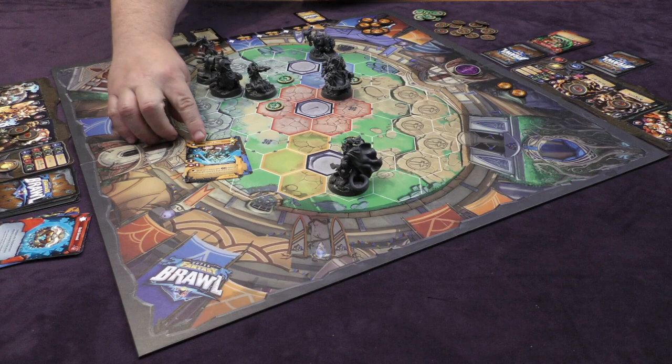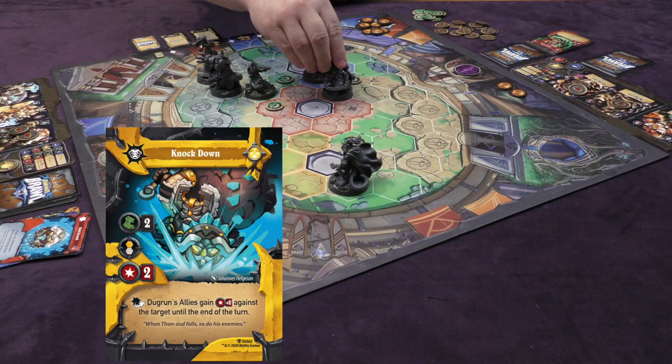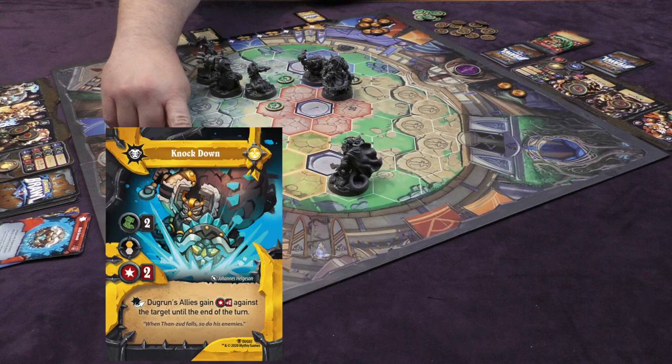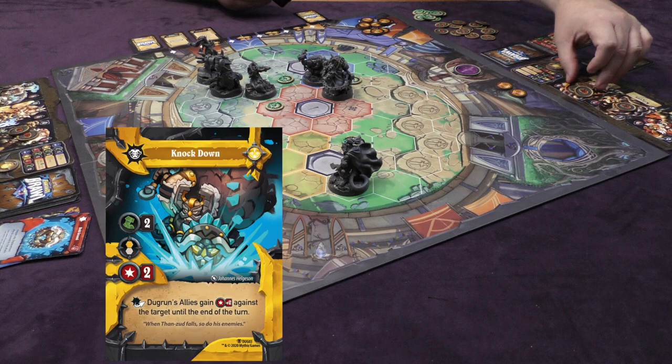Then Dugrin comes in and plays Knockdown, giving him movement of two — one, two just like this. The attack has to be melee, and since the hexes are right next to each other, that's valid. It's another two-attack on Goldar. He has a defense of one, so one of those gets through — we turn one token over — and now he has six damage on him. After the attack, Dugrin's allies gain plus two damage against that target until the end of the turn.